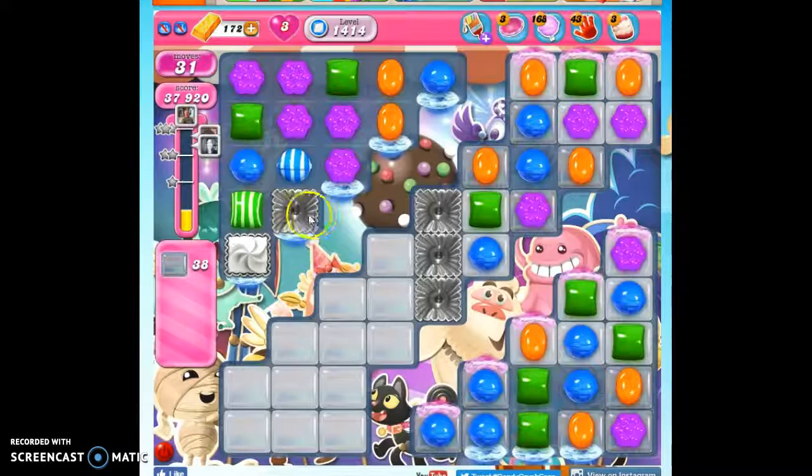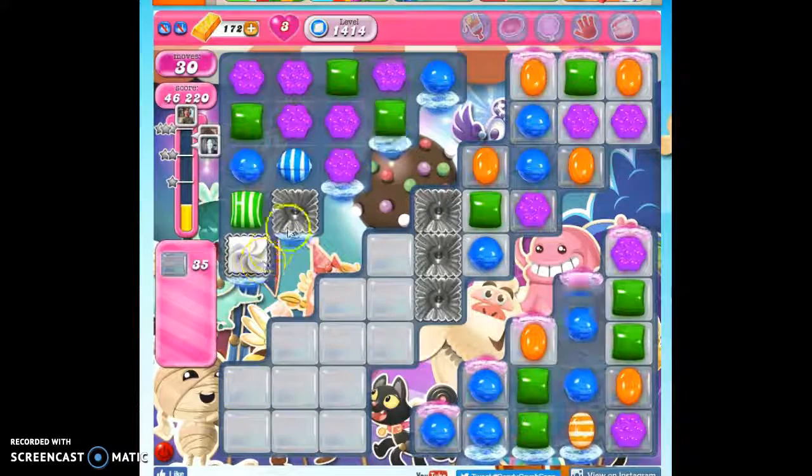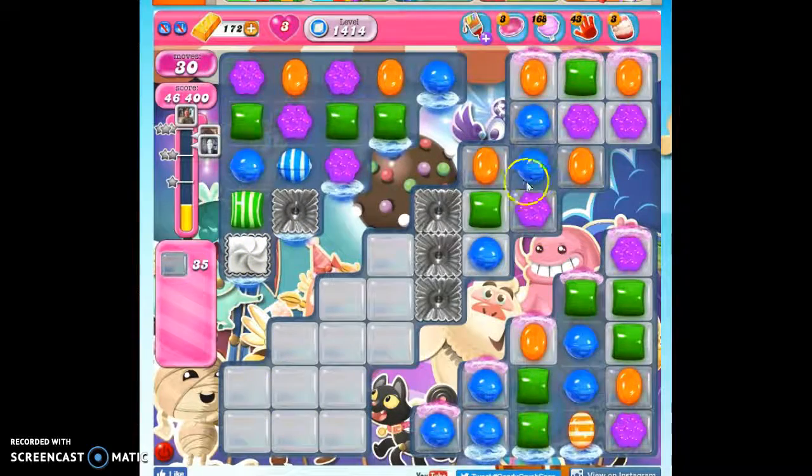Now what we're seeing is we're seeing more stripes going this way, which is excellent. Because it's not only going to help us to clear out this frosting, it's going to help us to clear out this jelly we need to reach.